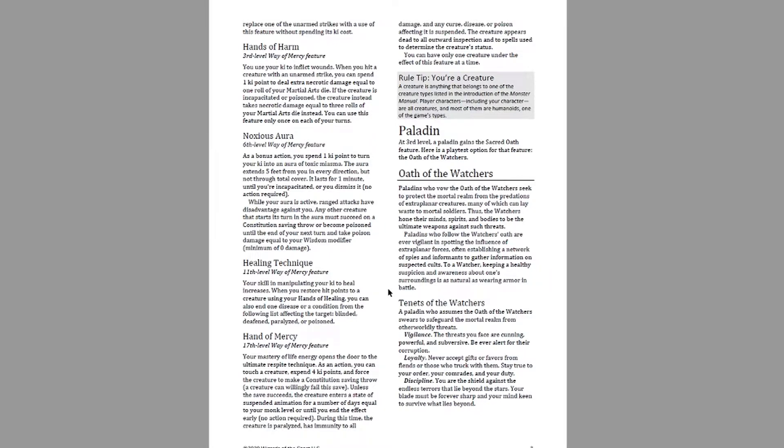Also at third level, we have Hands of Harm. When you hit a creature with an unarmed strike, you can spend one ki point to deal extra necrotic damage equal to one roll of your Martial Arts die. If the creature is incapacitated or poisoned, it instead takes necrotic damage equal to three rolls of your Martial Arts die. You can use this feature only once on each of your turns.